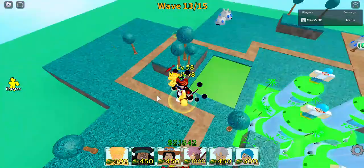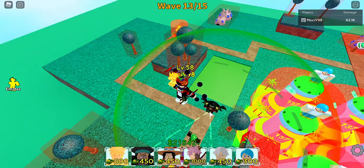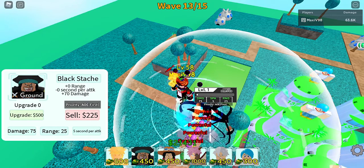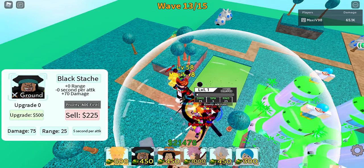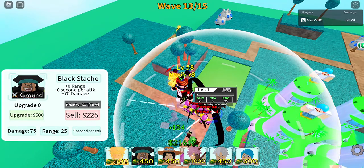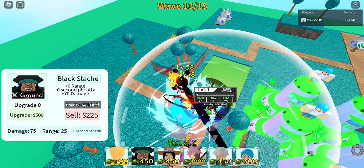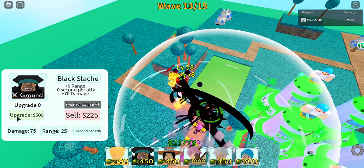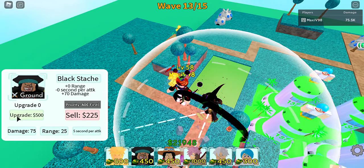So when you first put Blackbeard, he's gonna do 75 damage. His SPA is gonna be 5, his range is gonna be 25, and he's gonna cost you 450. His first upgrade will be plus 70 damage and it's gonna cost you 500 cash.